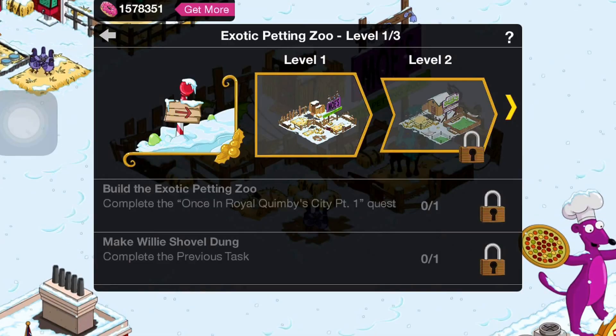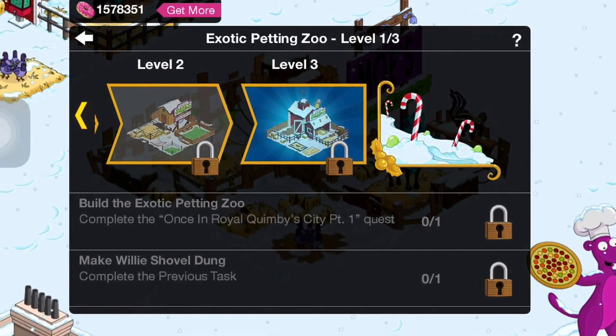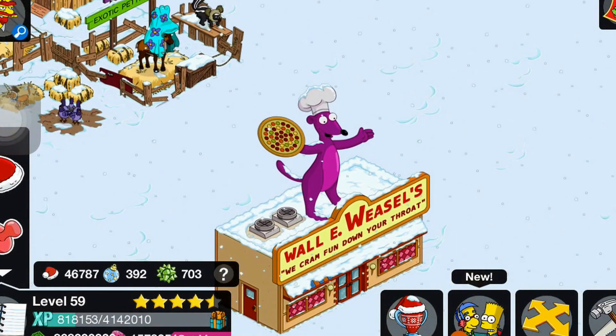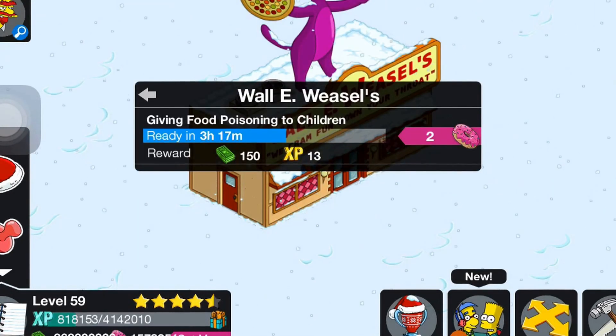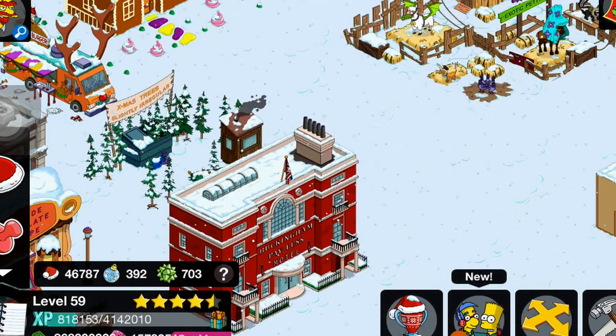We have the Exotic Painting Zoo, which you can level up to level three — it just gets bigger. And Wally Weasels: 'We cram fun down your throat.' Kids play around it and it makes noise about giving food poisoning to children.